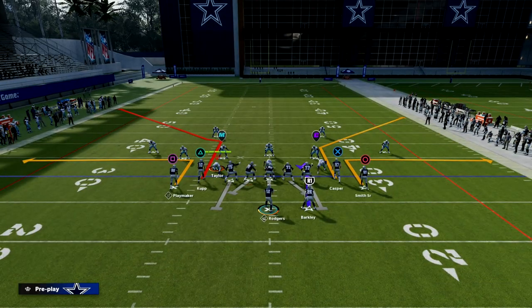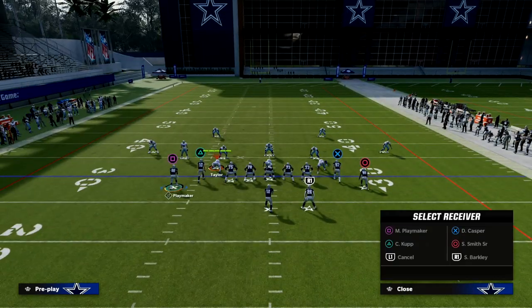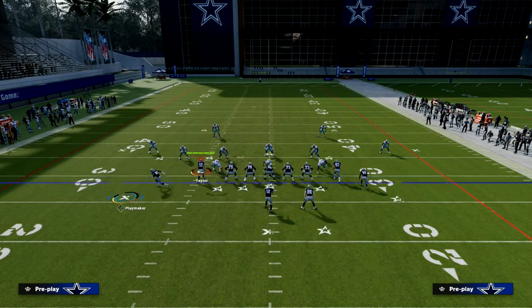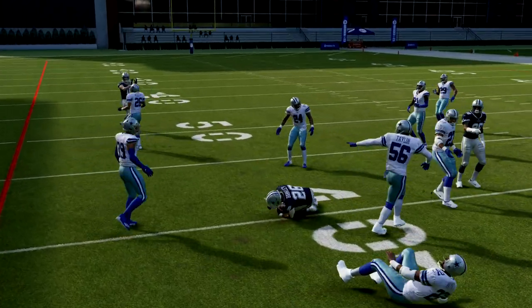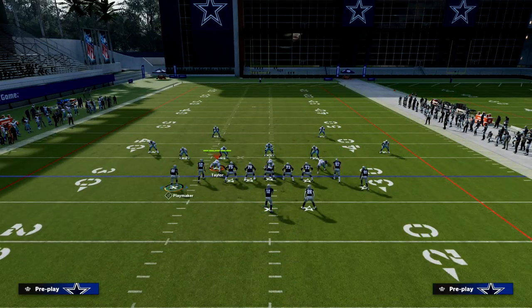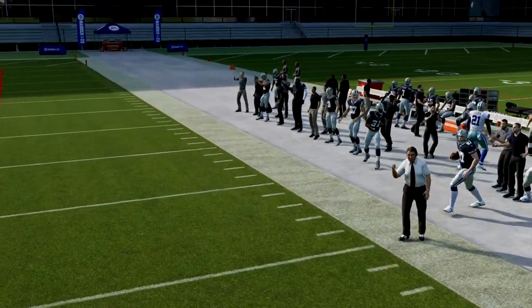With this play, we're going to take the running back and put him on an in-route. Then I like to take the backside guy on the left side and put him on a slant, motioning him to the outside. This creates easy reads over the middle of the field — a makeshift mesh concept — and also lets us attack man coverage with corner routes on both sides of the field.